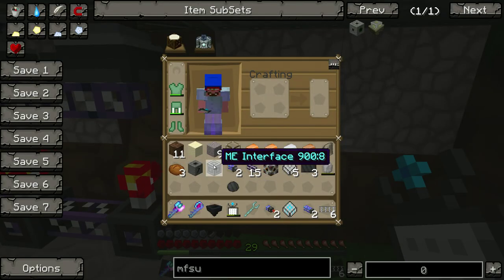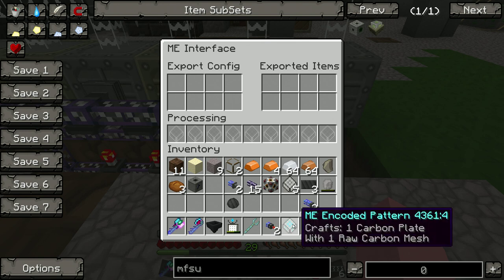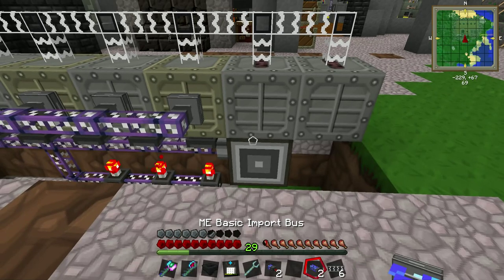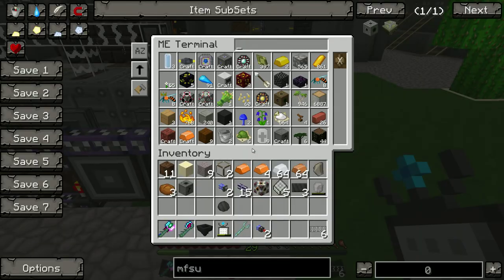We're going to come over here, take our ME interface, and plant it right here. We're going to put the recipe inside of it. And the last thing we need is the basic import bus going right there. And that's it. I'd already done that one and tested it to make sure it works. We're going to go ahead and do the other one, and hopefully I won't manage to screw it up in the process.